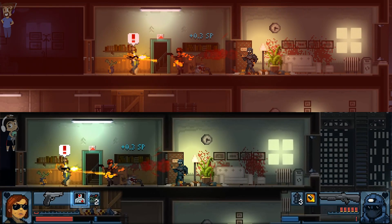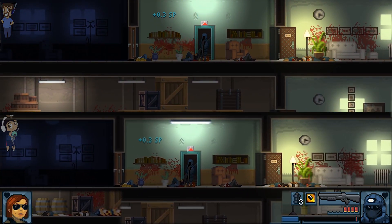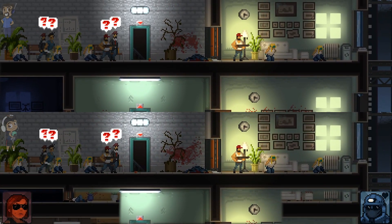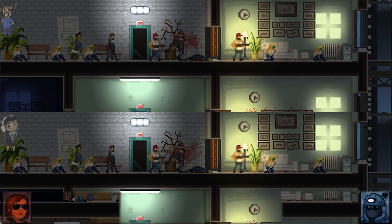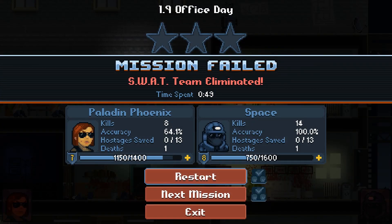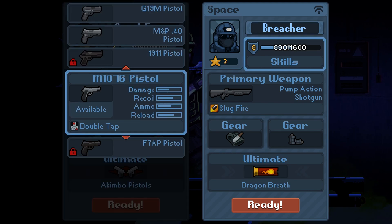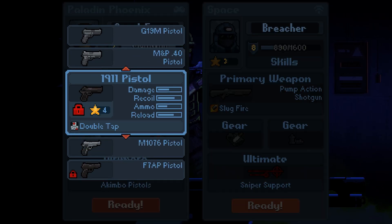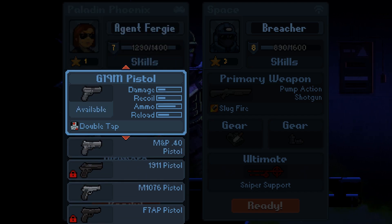I might as well have a little fun. I probably shouldn't have charged the guy with a fucking submachine gun. Oh my god, and a lot of guys that take hostages too. We need flashbangs — it was an experiment, now we know. Taking the sniper support, now we know.